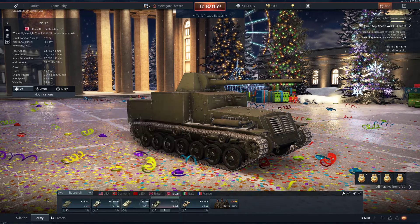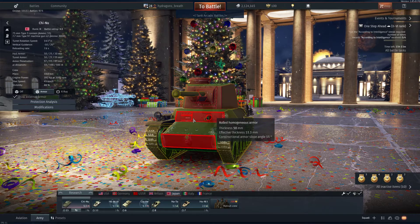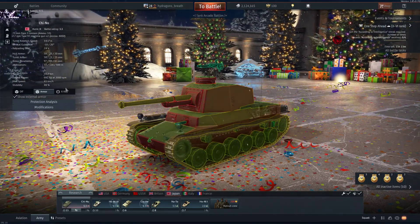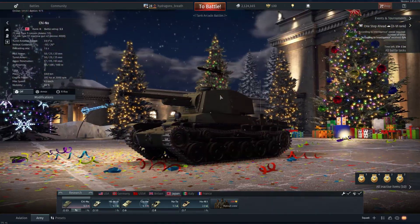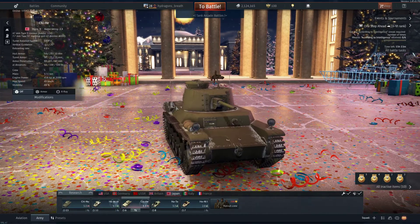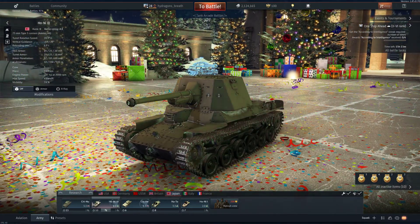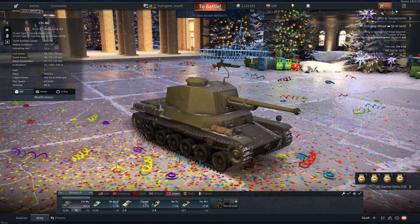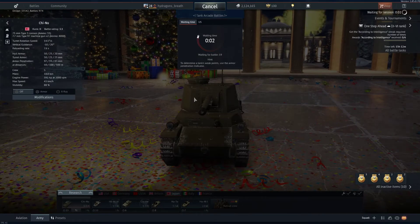So what are we playing along with this? We have the Chi Nu, which is a great tank — 50mm of frontal armor, very weak sides, but a great gun, and a pretty trolly turret. You can get bounces pretty well if you angle well enough. If we get really desperate, we're either going to be playing the Chi He with a small 47mm, or the Honi with a lower-penetration 75mm gun. So that's enough talking for now — let's get into War Thunder.